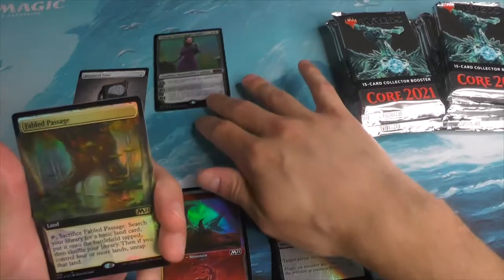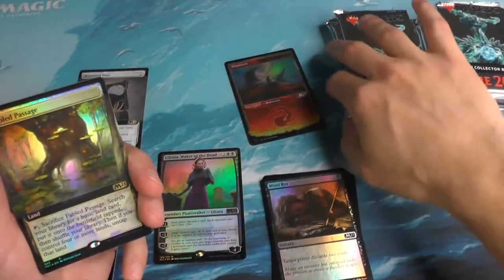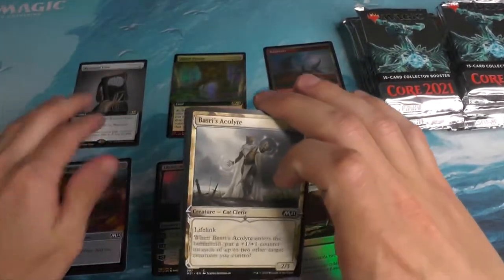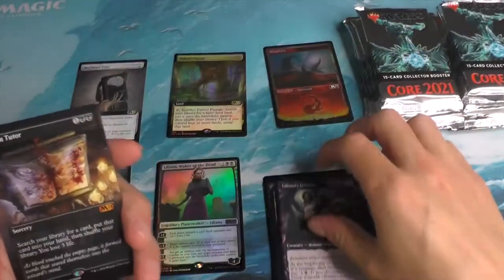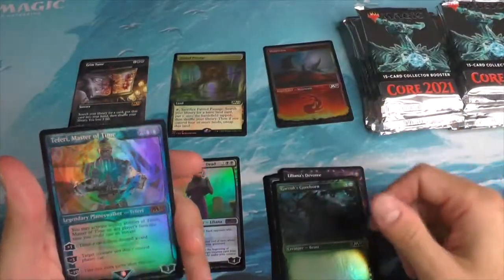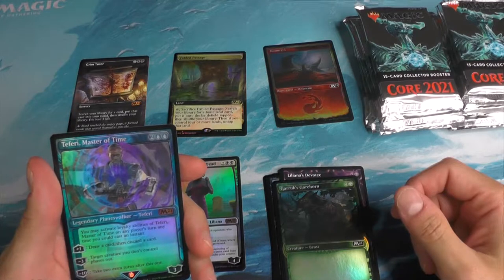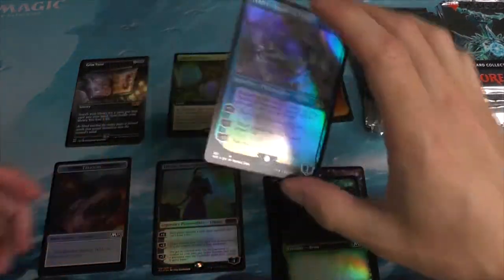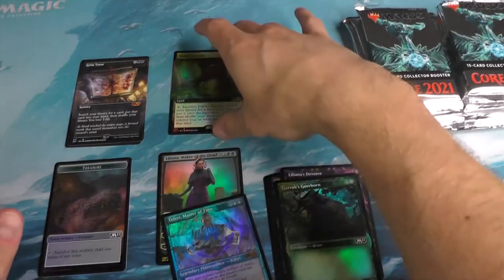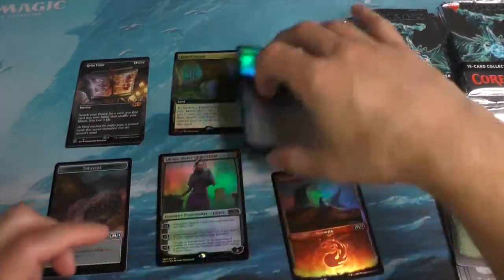That's it right there. Lily deserves to be in the very center. And a Fabled Passage box topper — very, very nice. An exceptional pack all around. A Grim Tutor. This thing has pretty much everything you could want. Oh — a Teferi, Master of Time showcase foil. What did we do to deserve this? Wow. Impressive.